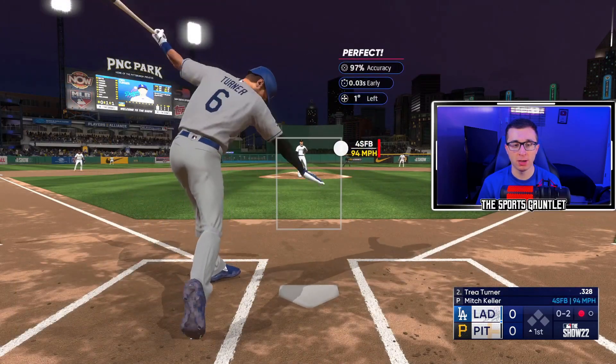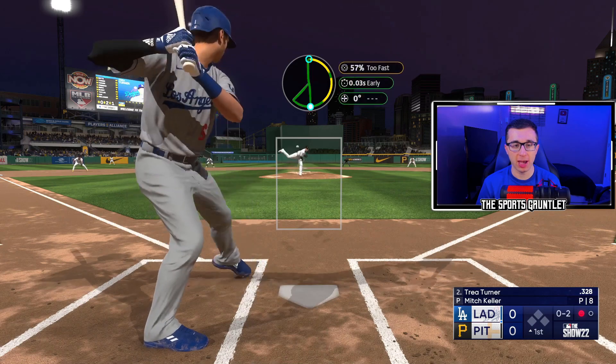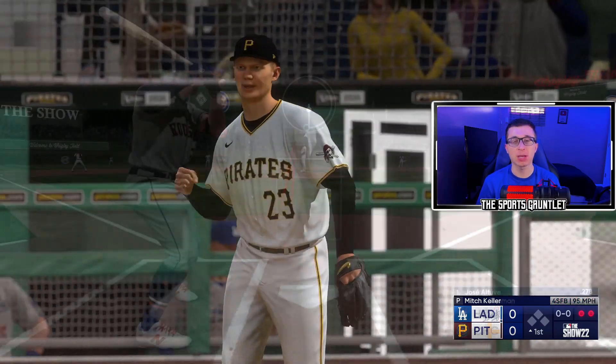Get the strikeout on Turner now — 0-1, 0-2. Let's go curveball in the dirt, haven't tried the dirt yet. Oh, look at that drop, that's a nice drop right there. Let's go up and in fastball. That's tough — swing and a miss.